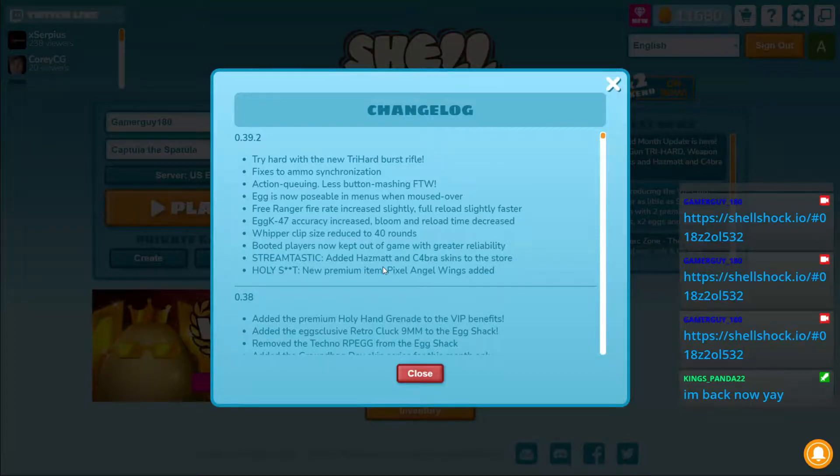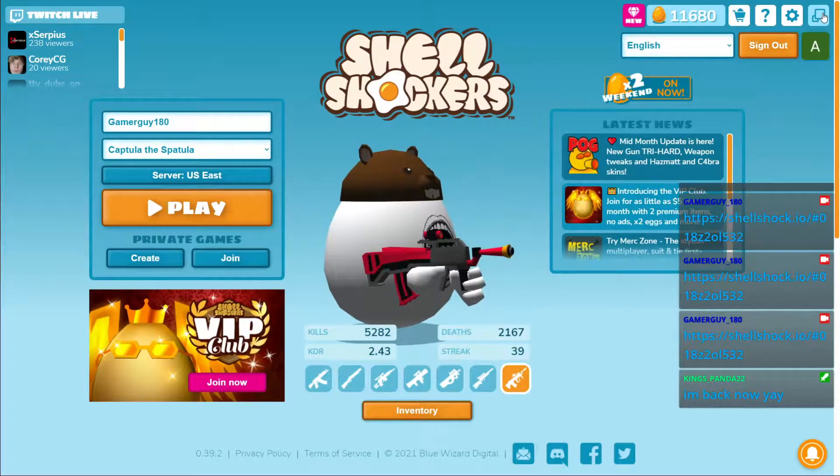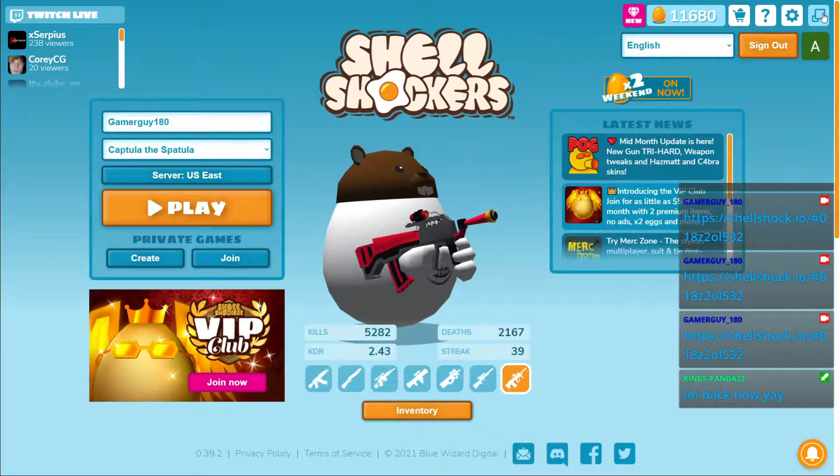And the one you've all been waiting for — the new weapon, the Tryhard Burst Rifle. Let's see how good it is and how good I am with it. You can check out the details about this gun in my other video — link will be in the description and on the top right of the video right now. So let's just get straight to the montage.